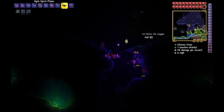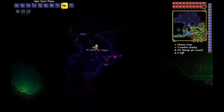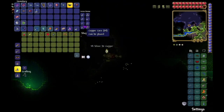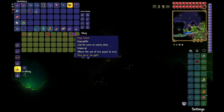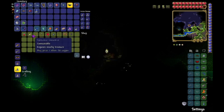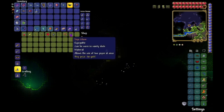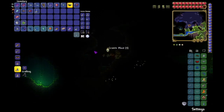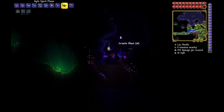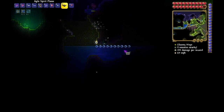There also appears to be a guy down here. Alright, he is dead. What do you have to sell? Nothing good. Why does he have so much yo-yo things? Like, what? Alright, then. Looks like there is a Lace Beetle nearby, but that does not exactly affect me.